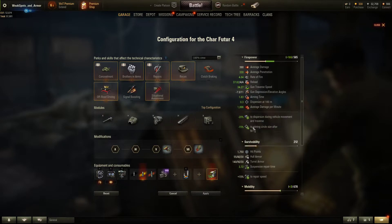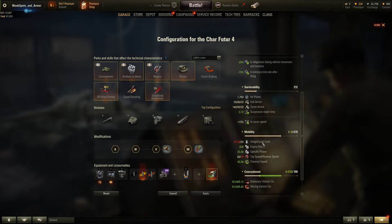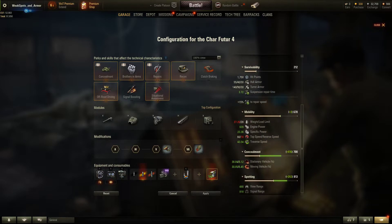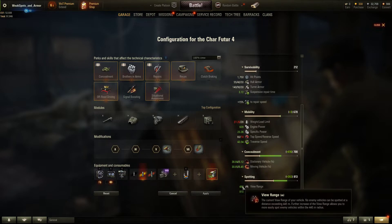We have really good stabilization with this configuration and the field modifications. 1,750 HP. Forward speed 60 km/h, engine 639 horsepower, 27 tons — the tank is fast. Concealment value 700, which is really good. View range 490, also a really good value.